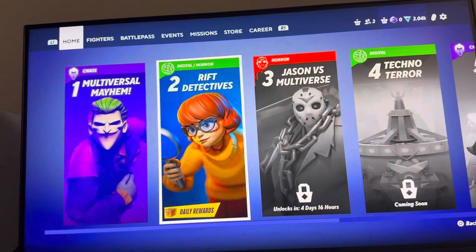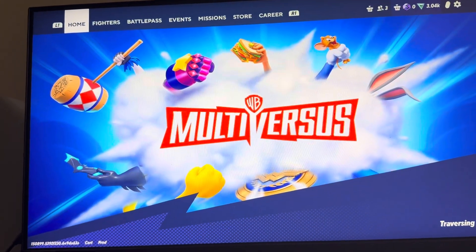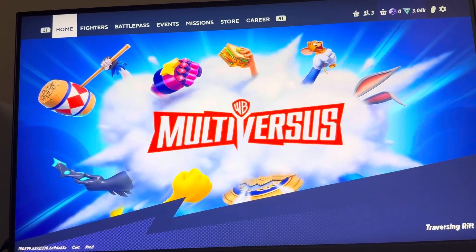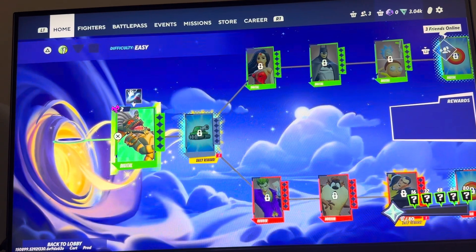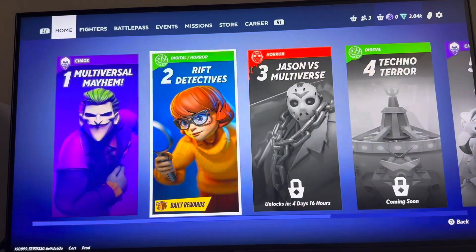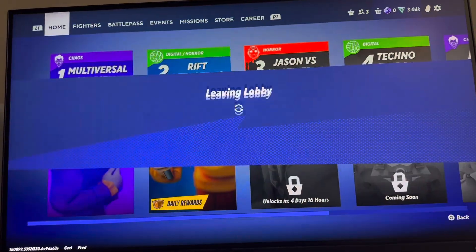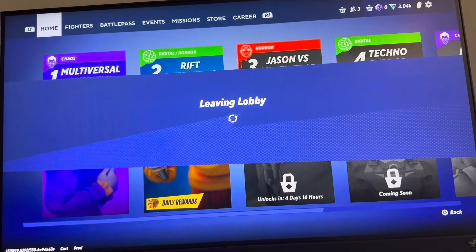You can do this by entering Rifts and going through any of them — only the difficulty matters. You just have to beat a boss for the first time to get a point, so don't keep playing the same bosses over and over. Try to beat each one once and keep moving. You can also change the difficulty to get different ones, and eventually you'll unlock the skin.